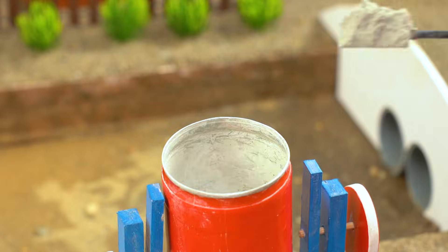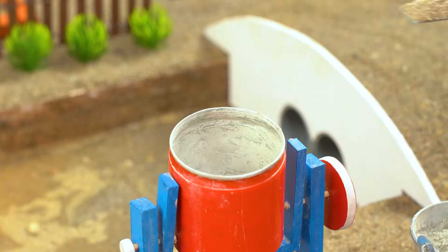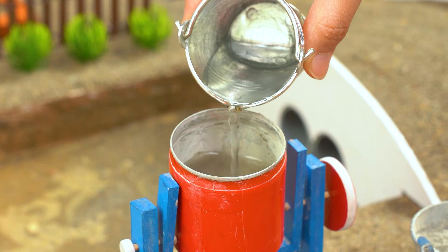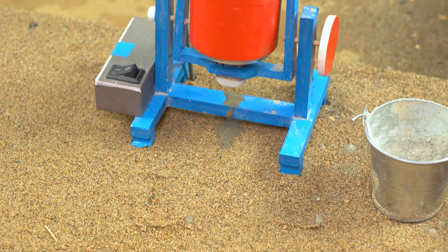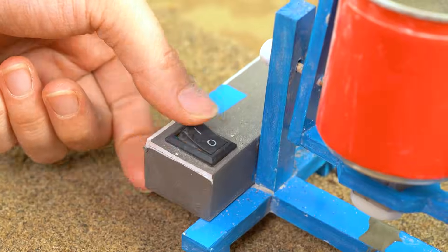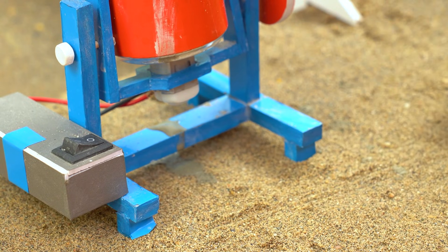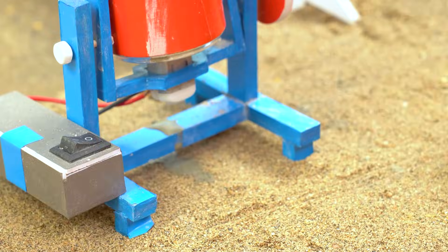Now let's mix up some concrete. We'll need cement, sand, and water in the mixer to make it super smooth and sticky. Alright, let's get this going — spin, mix. Wow, look at that smooth concrete! And now pour it all over the sand base. We'll keep going until the whole bridge is covered — this might take a few rounds.